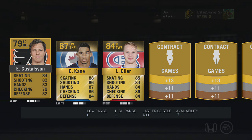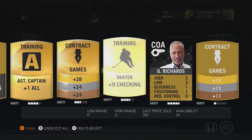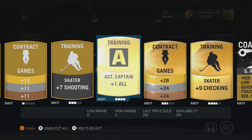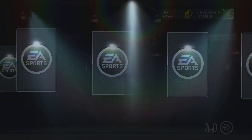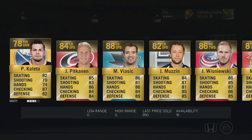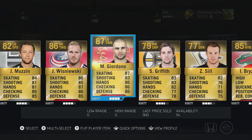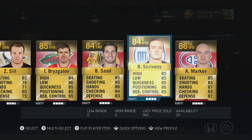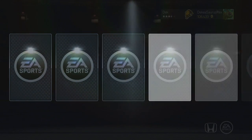In this regular gold pack we pull an Evander Kane, who's a good card, nothing too amazing, but pretty cool — so that's a pretty decent pull. We open another player premium pack hoping for something good and in this pack we get an 88 overall, but not the card or player I wanted. An 87 Giordano again — not the player I wanted, pretty good overall, but not a terrible pack. But for 60,000 coins, no, it's not worth it at all.